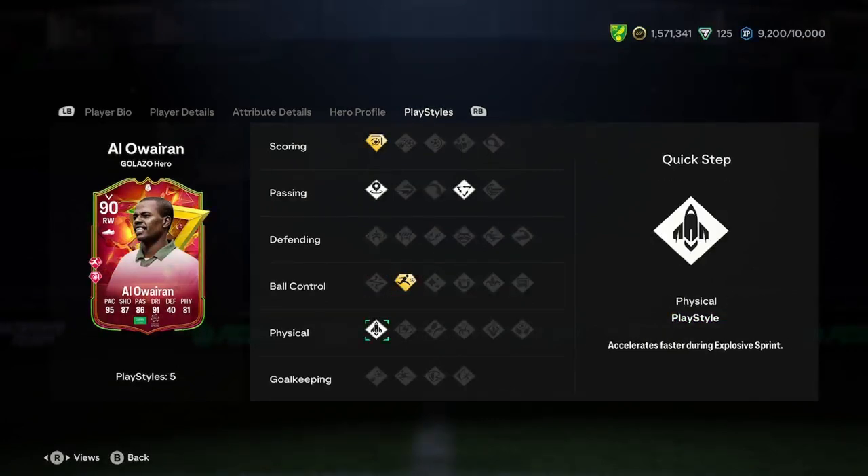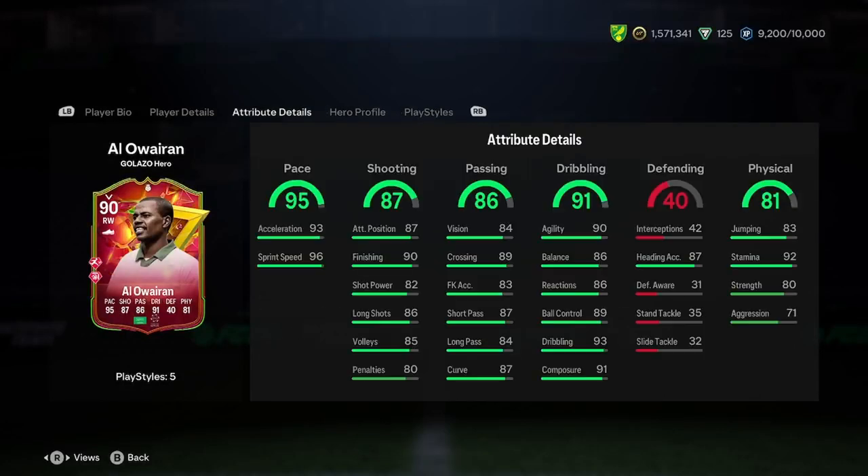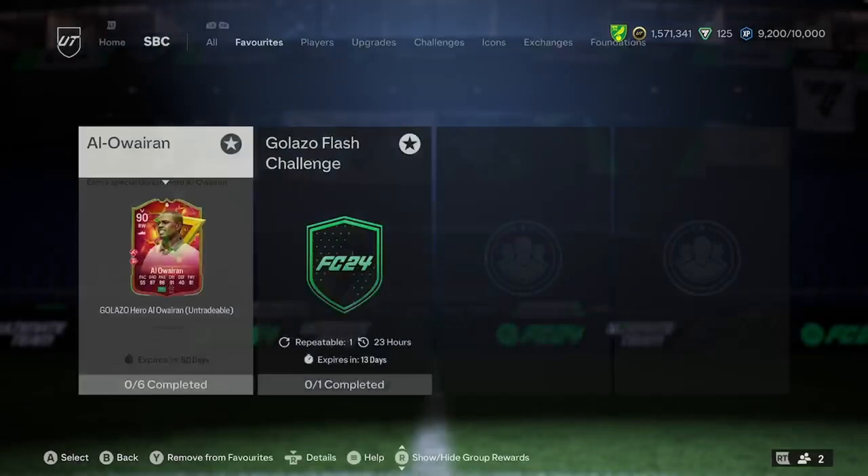Rapid Plus and Quick Step - so very good play styles. Definitely if you're going to play him up front, which I think is a possibility with the Finesse Plus, I would be slapping a shooting chemistry style on him just to get that up. He definitely looks like he can play up front, but looks better as a winger.